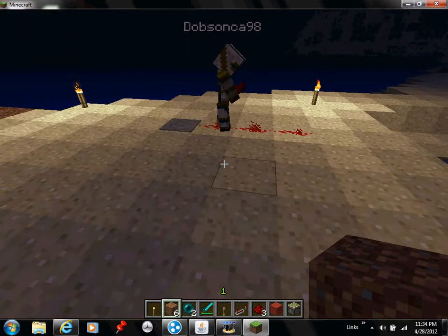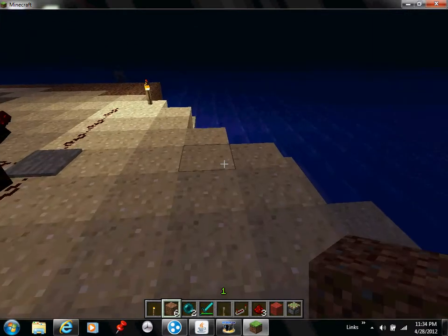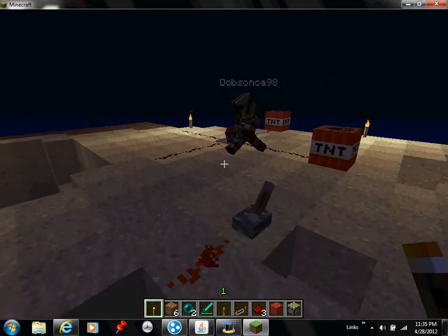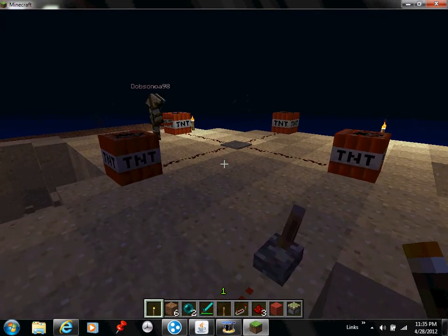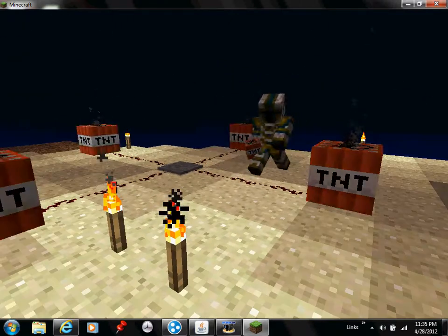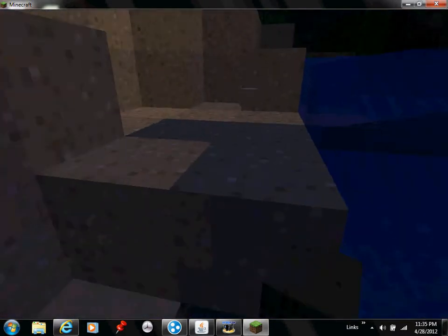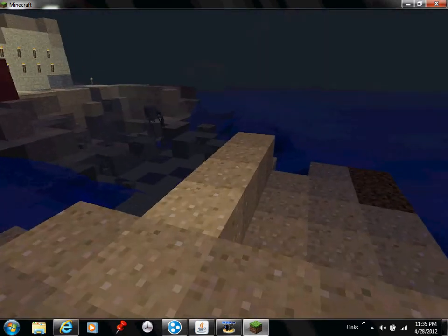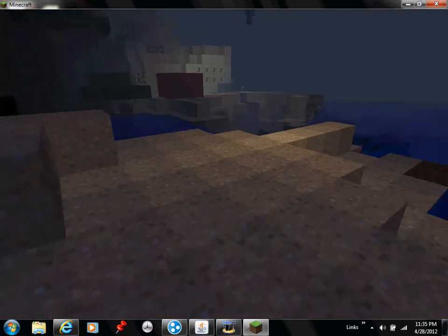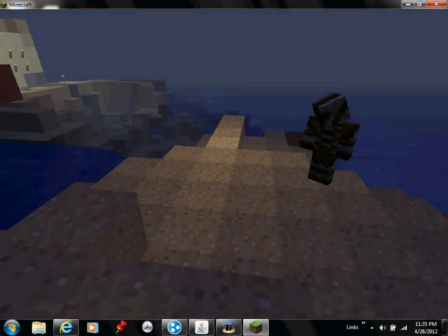A simple step up from that is taking a more advanced approach. First, you'll place a pressure plate. Then you do three redstone in each direction — your cardinal points. At the end of each cardinal point, you'll have a single block of TNT. You can alter this, making it a little more high explosive, but this is just basic how I like it. Once somebody steps on it, they can keep walking and look around this general vicinity, and boom — blown up. It has a wide area of devastation.